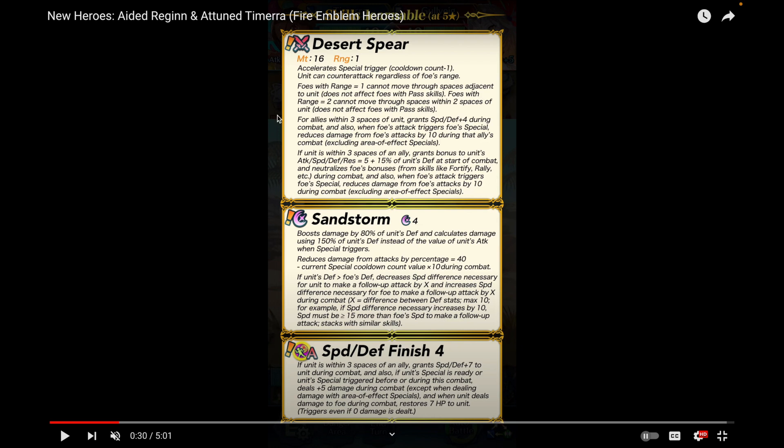Foes with range equal to two cannot move to spaces within two spaces of her — though it doesn't affect things like Elincia or Legendary Eirika, so keep that in mind. For allies within three spaces, she grants Speed and Defense plus four during combat. When foes attack and trigger their special, she reduces damage from that attack by 10 during that ally's combat. Ten flat damage reduction is significant — most of the time it's seven, so having it at 10 is a meaningful difference.